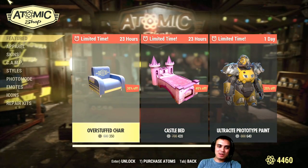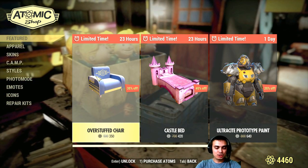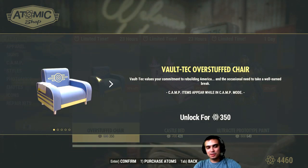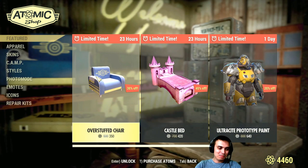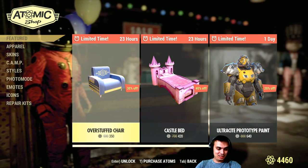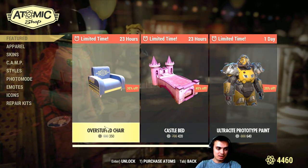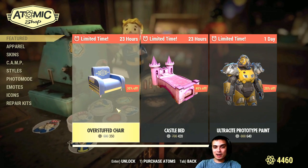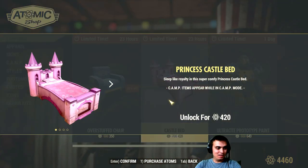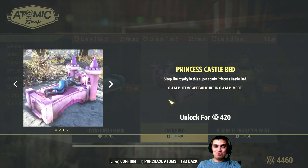In today's menu we've got the overstuffed chair. It's a good chair but it's too bright for survivor mode. At 200, 300, or 350 atoms for a chair — that's a no. I would have gotten it if it cost less, but not at that price.